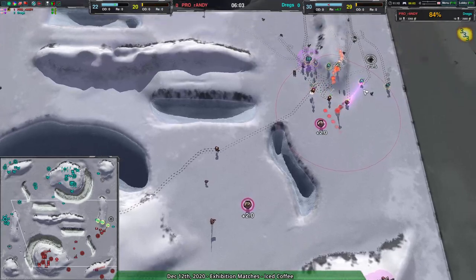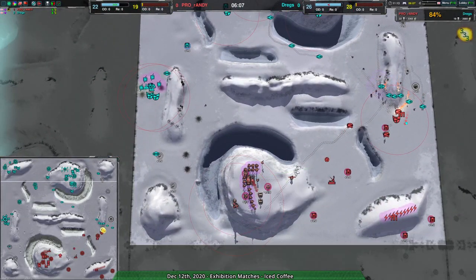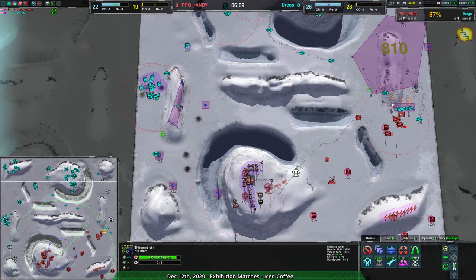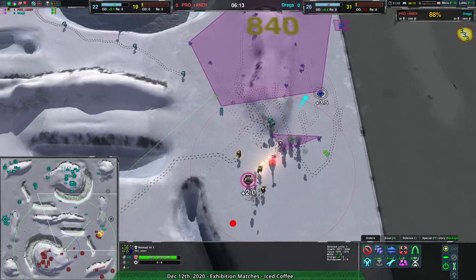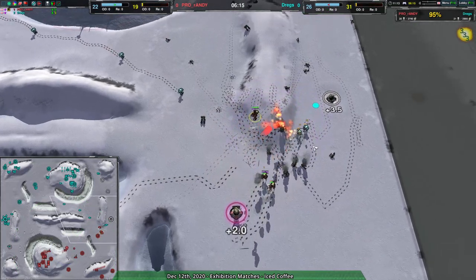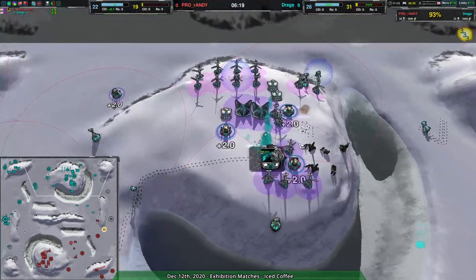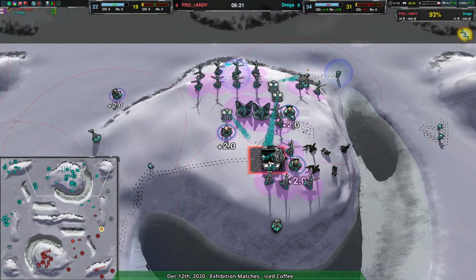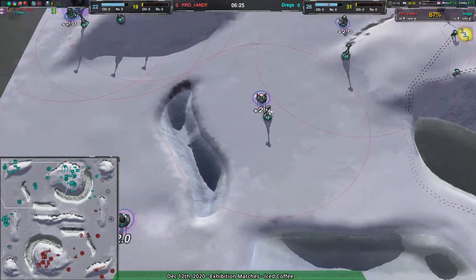Dregs gradually picking away at Randy's economy. Randy doesn't really have a lot to work with — they have some reclaim, tiny little bits here and there, but they have lost the big field over here, almost a thousand metal on the eastern side of the map. Trying to take it back — takes out the outlaw, a couple more pyros come in to take out the bandits, opening things up once again. But Dregs has been operating at a massive metal advantage, actually to the point of accessing for the last two minutes.